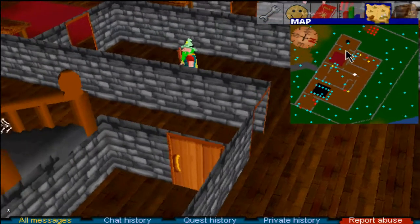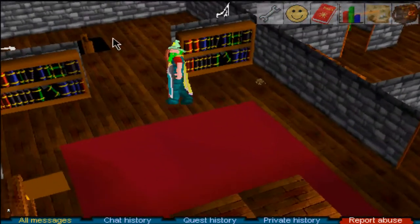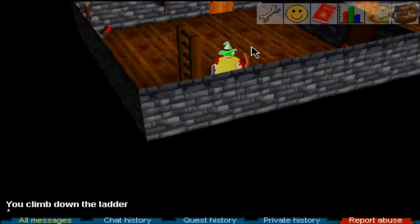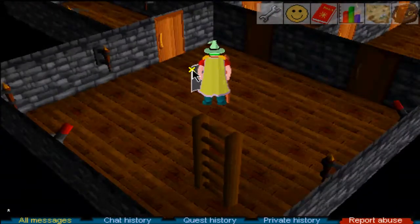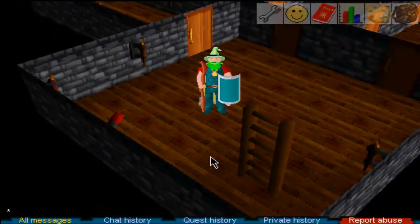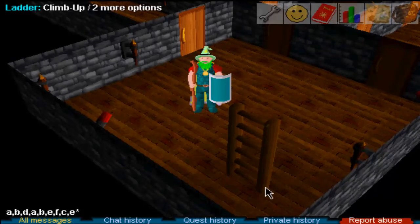Make your way over to this area, walk through here, and climb down the ladder. You'll get into the room where there are levers. The levers you need to pull are A, B, D, A, B, E, F, C, E. I'm going to show you how to do that now.